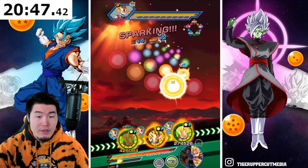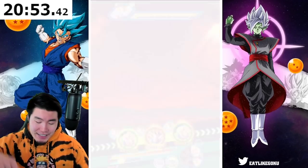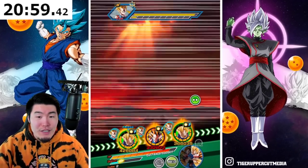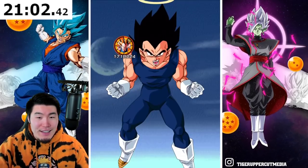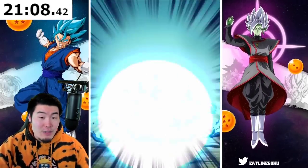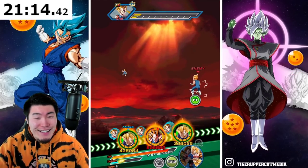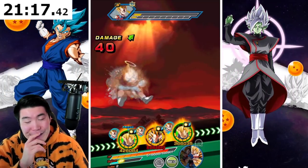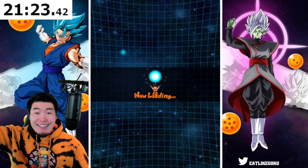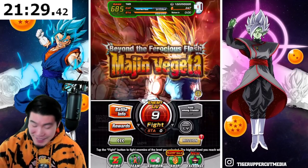I guess I'll leave Majin Vegeta there. I feel like that was a mistake actually — if one of the Tech Vegetas got a super I think we could have killed him. Instead I'm pretty sure I just wasted a rotation. Unless this guy can do something — it's not enough. The crit was a nice touch but that was not enough. I was not expecting that — I was not expecting that — but I'll take it.